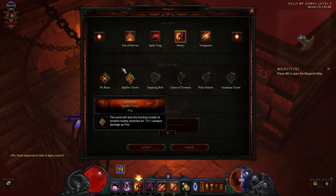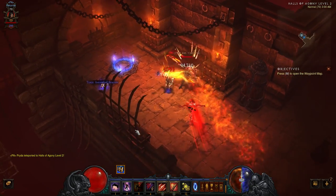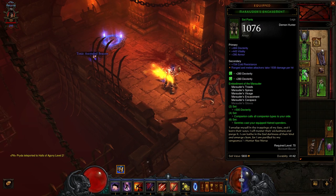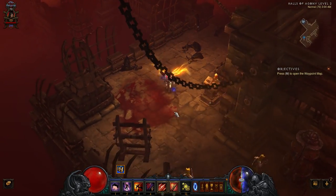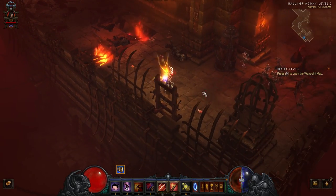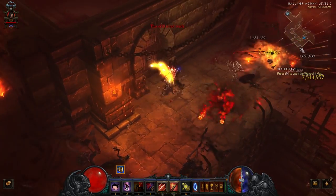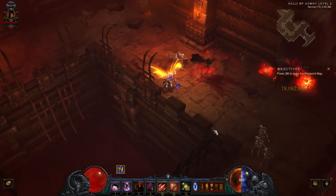Right now what we have is a Sentinel with no rune, no companions. I'm currently using the 6-piece Marauders, which procs your hatred spenders. So I've got Multi-Shot and Cluster Arrow being shot out by these Sentinels. And we're not getting any procs. I picked Halls of Agony just because it's got a lot of enemies in it. We can get bad RNG with the gem, but it can't be that bad. We're still not seeing any procs with these hatred spenders.